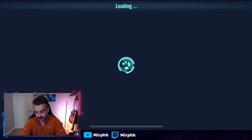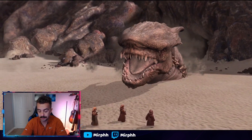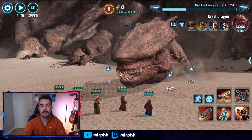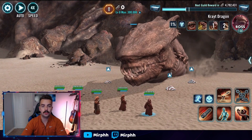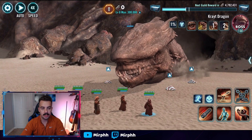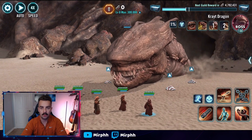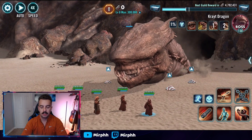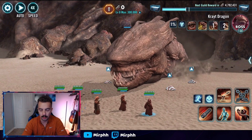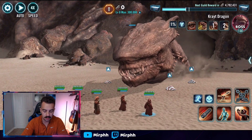The Jawa team is not amazing and won't be great for any other game mode, but it's a fast and cheap way to get 200 to 300,000 points in the Crate Dragon raid at the lowest difficulty setting. All of my Jawas are Gear 11 and seven stars, with the exception of regular Jawa who is at five stars — I'm slowly farming him with my one refresh a day.